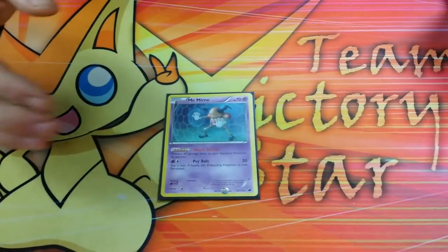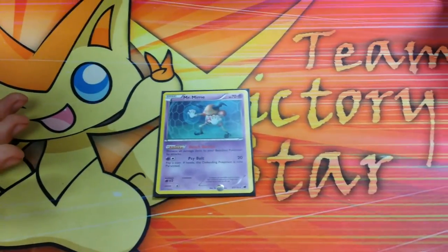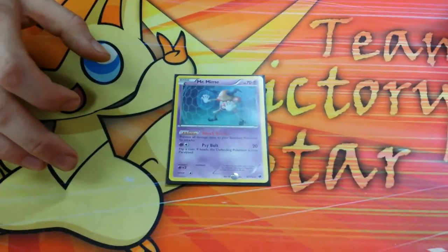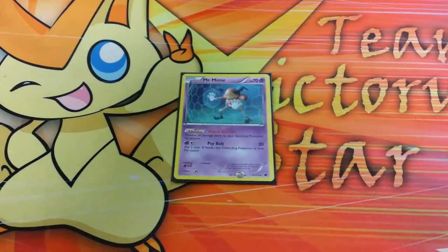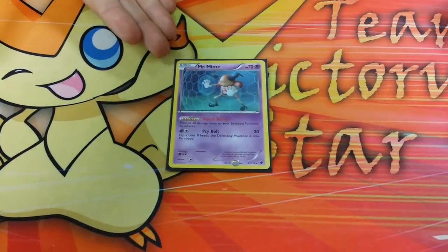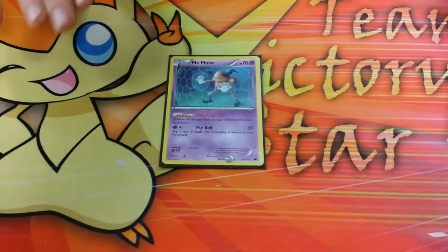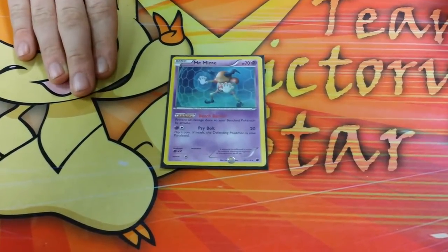Mr. Mime is great — even if you start with it, even if you're against a sniping deck, it can be a great stall tactic at the start of the game. The problem is you do want to get rolling fast with this deck; stalling is bad because it's not going to work for very long. The highest HP in this deck is 120 on an EX; besides that it's 70 on Mr. Mime. A Mewtwo with a Double Colorless or even one energy and a Muscle Band under Dimension Valley will one-shot Mew EX. Mr. Mime is absolutely vital.